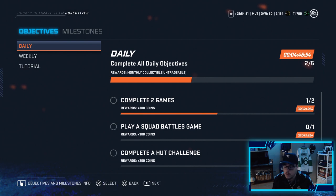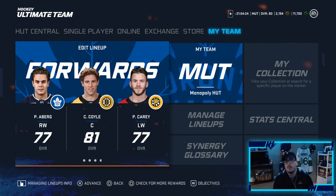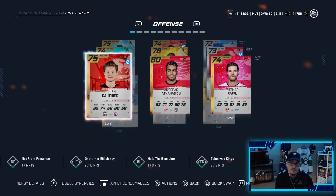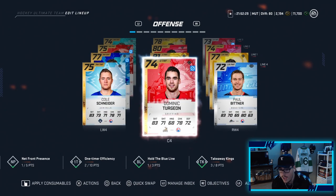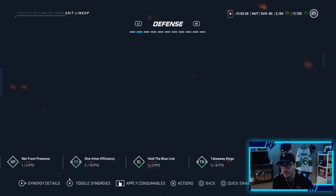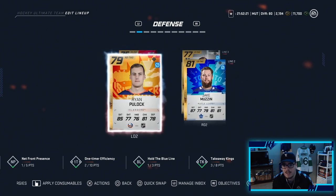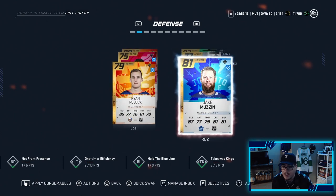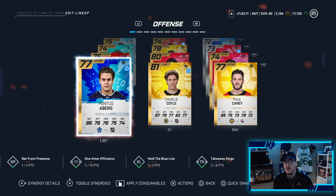We have 500 coins to claim for completing an online game, bringing us up to 2,100 coins. Now we upgrade the team with our new pulls: we added Raffle, Sissons, and Cole Schneider on forwards; Ryan Suitor on defense. Our top two pairings are looking pretty good with Suitor and Muzzin. Not bad at all — we're ready to head into game number two!